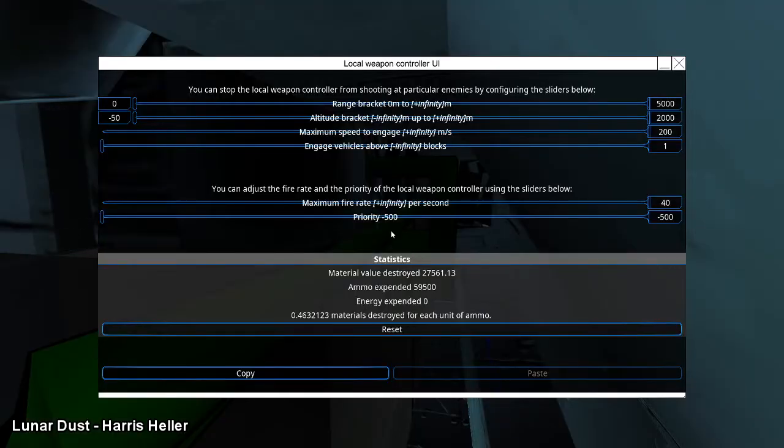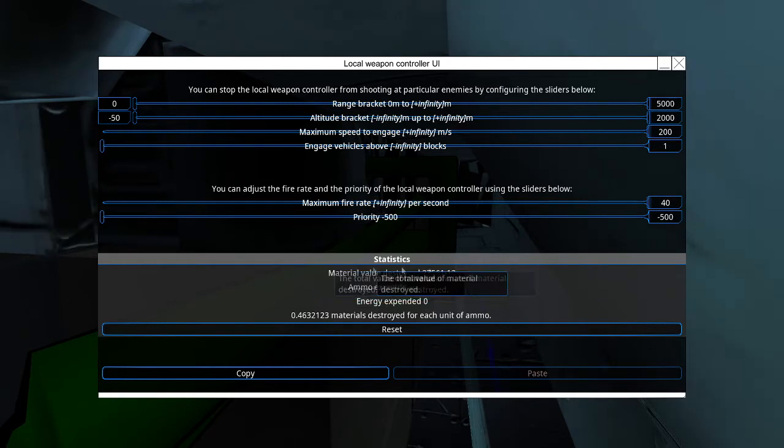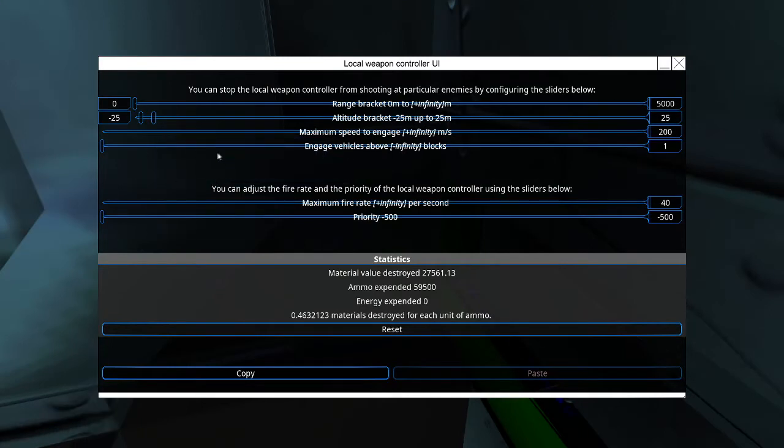At this point it's important to make sure, if you have torpedoes, to set them up to engage only enemies within the proper altitude bracket. Now due to FTD's new and improved weapons controller, there has to be a 50 meter gap between your minimum and maximum altitude engagement. I like to set it to negative 25 and 25 meters. This is because sometimes even though a ship is on the water, it still reads as an altitude above water, so you don't want to be too precise when you're setting this. This gives it a good range that it'll always fire at ships that are on the water.